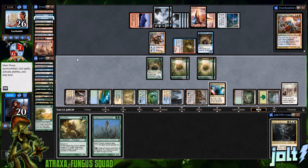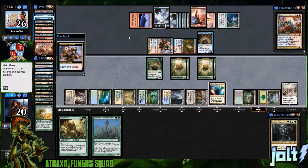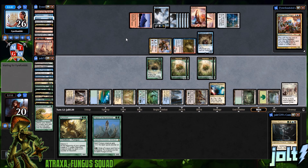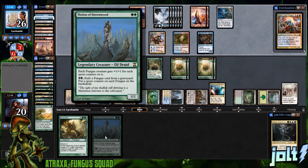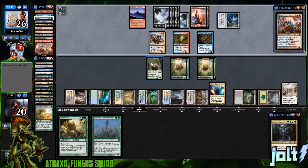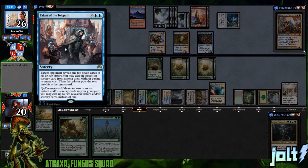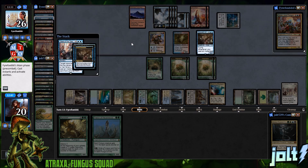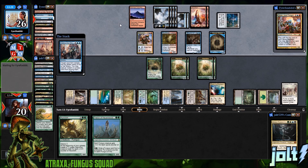At the beginning of your upkeep, create a 1/1 sapling for each plus-one counter on it. We may not go hog wild with the fungus in hand since I'd hate to lose them to spot removal. But we'll see if we can get some stuff going. Passing to our opponent. Next turn we have Havenwood in hand — plus one for each spore counter, but we don't have any spore counters on them right now. Basically Gavony Township or bust.